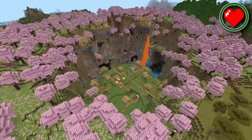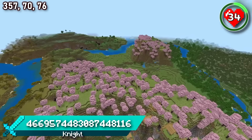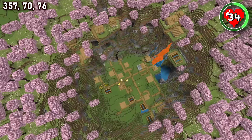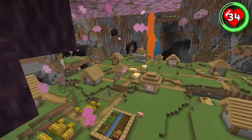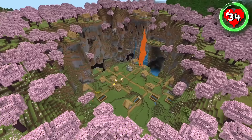This seed has a village that has slotted perfectly into a cherry blossom crater. This village could have generated anywhere in this world — what are the odds that it would completely fill the hole created by the cherry grove? Jump down from the houses above to find villagers going about their lives while being showered with petals. The cherry walls are also littered with exposed caves. This is such a fun village to check out in the new update.